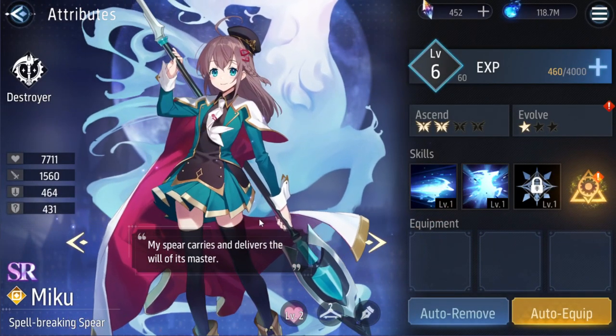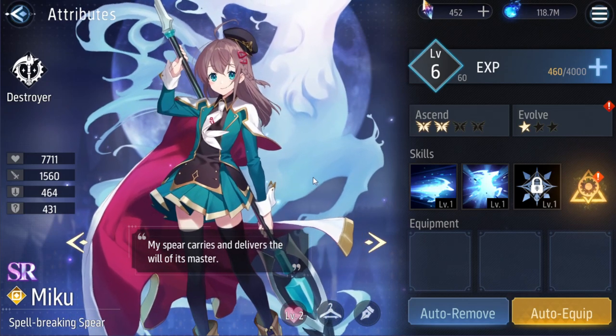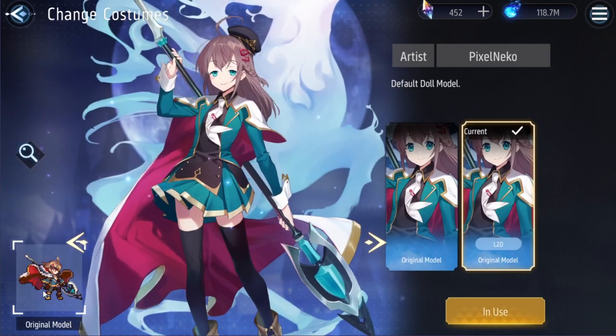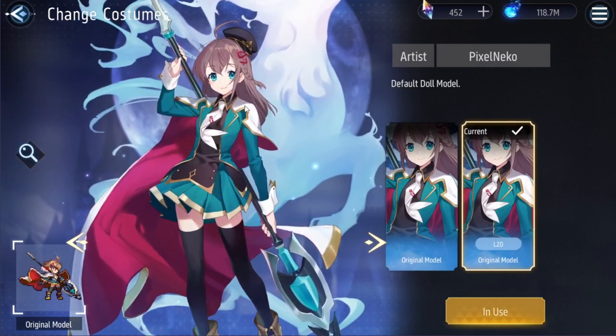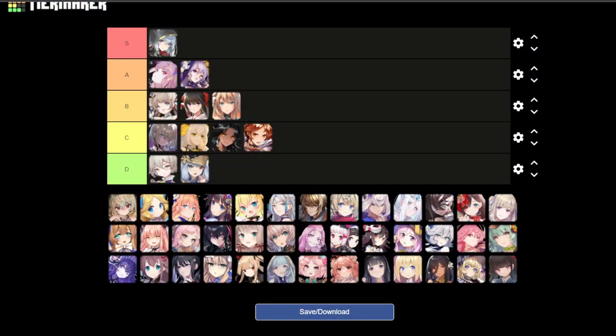Next unit is Miku. Nothing crazy — the background reminds me of Ganyu's deer, cool staff. Her sprite looks way different compared to her art, but it's an okay unit. I would go with B tier.